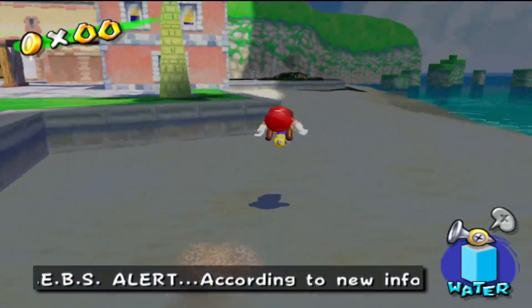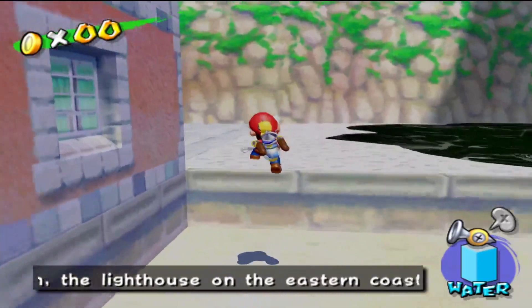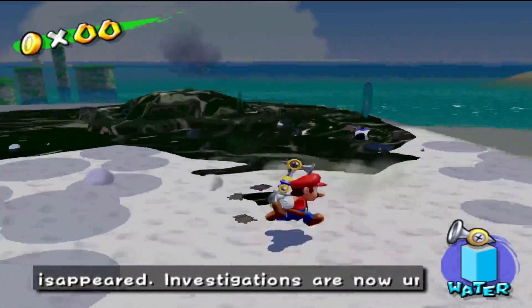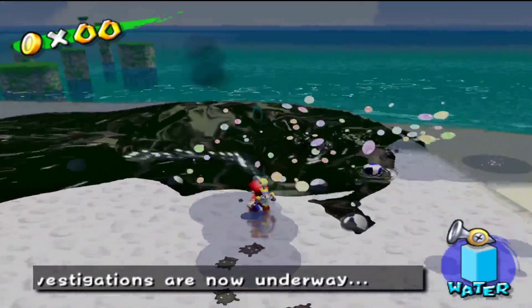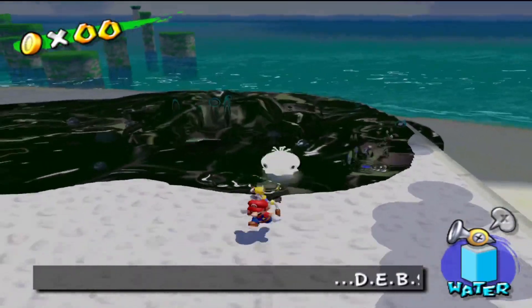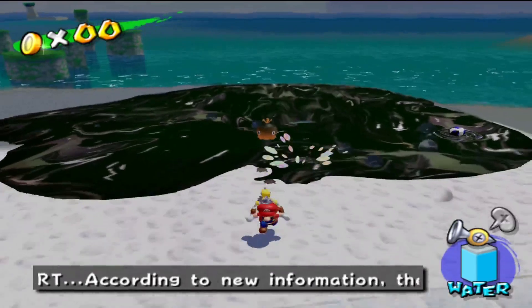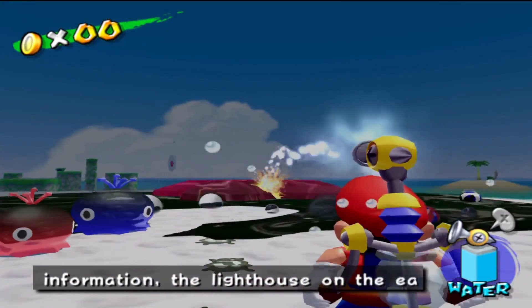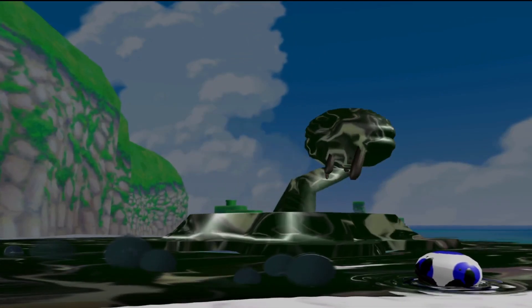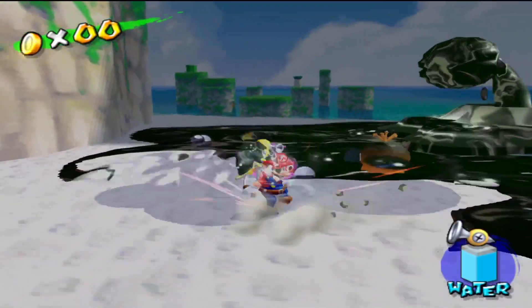DEBS alert! According to new information, the lighthouse on the eastern coast has disappeared. Investigations are now underway. Oh, these goop enemies, they're very annoying. Actually, if you spray the goop that was underneath him, it actually reveals the lighthouse just... squished. It's pretty funny. All right, these goop guys are gonna be a nuisance.